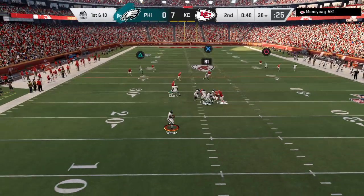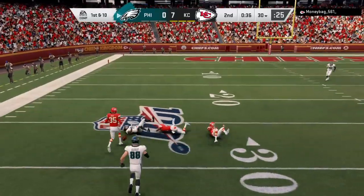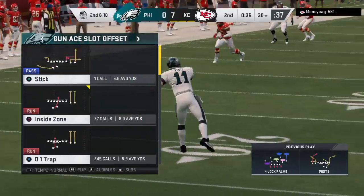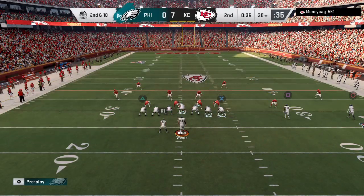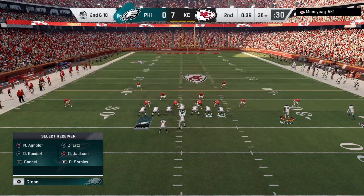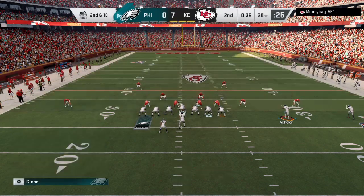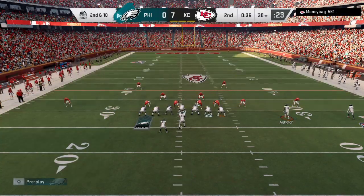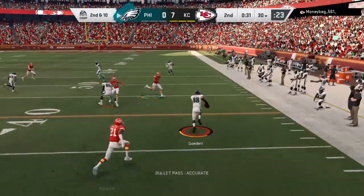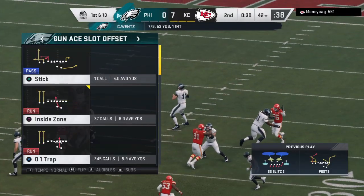On first down, Wentz is going to let this go deep for Jackson — and that will be incomplete. Would have been a big hitter if they had connected. Instead it's second down, ball on the 30, second and 10. Wentz again — his short throw caught by Goddard — 12 yards is the pickup, good for an Eagle first down.